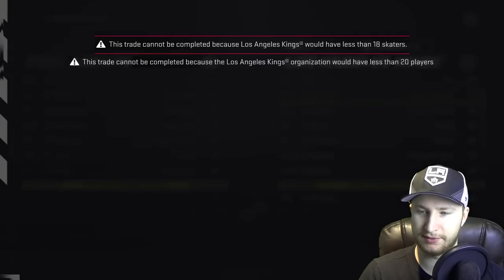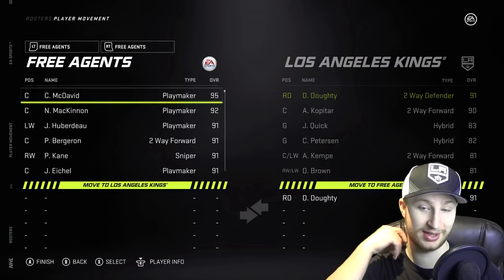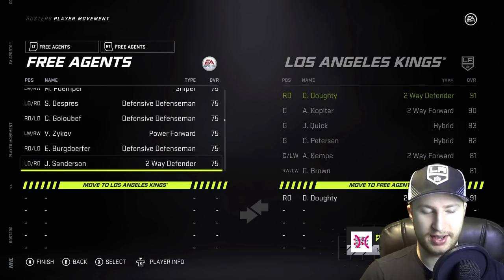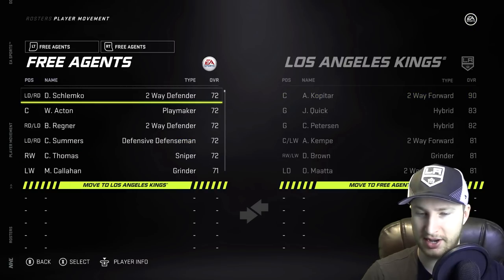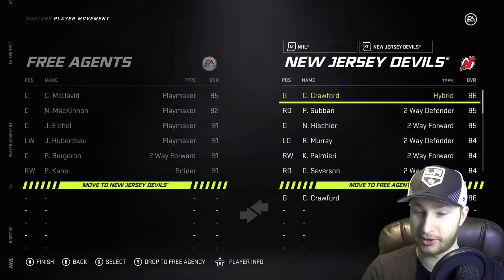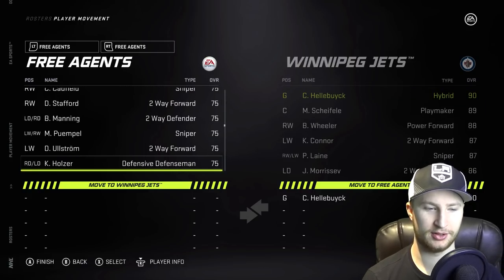And then I'm going to — I think I have the Seattle Kraken created on this account — so I'm going to do the expansion team route. We start in the off season basically, and that way it gives teams a bunch of time to sign these players. And then I'm going to go through the lines in the franchise mode for each team. I can't wait to hear all the players that I miss in the lineups, and then in the comments — that's usually how it goes.